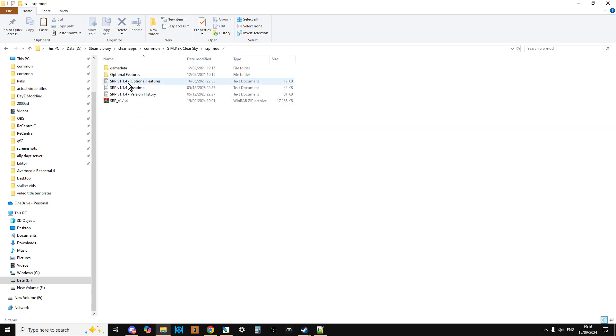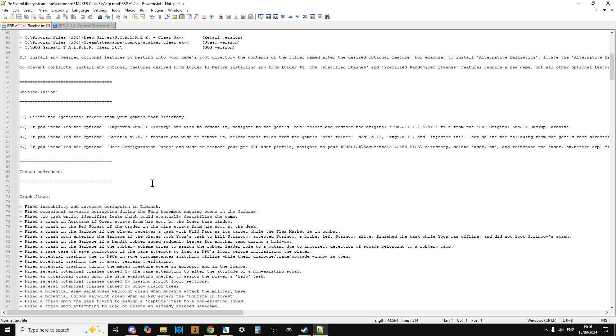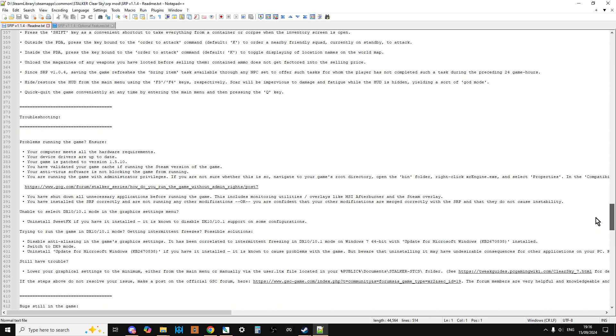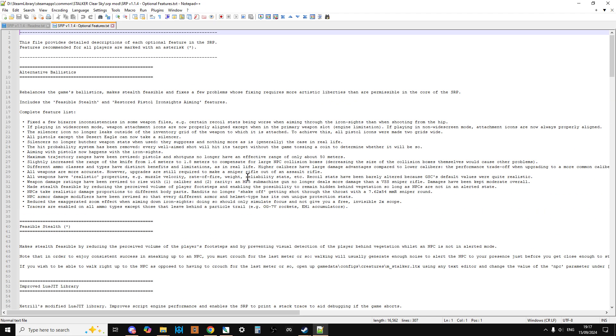Go into the SRP mod folder and open up the readmes. Have a good read through the ordinary readme and the optional features readme. These tell you about installing and uninstalling the mod, and there's a long list of crashes and issues they sort out, plus some troubleshooting information.